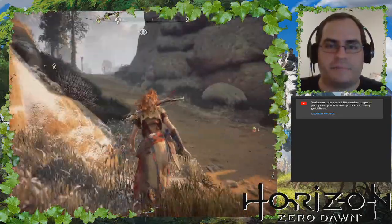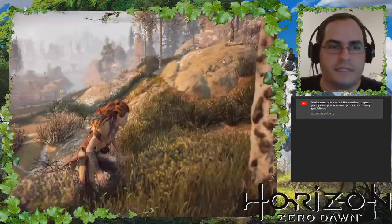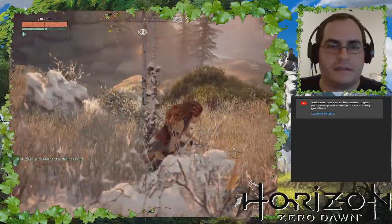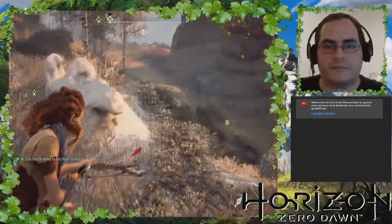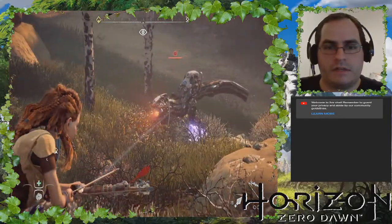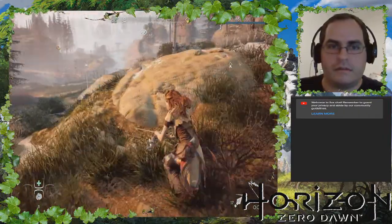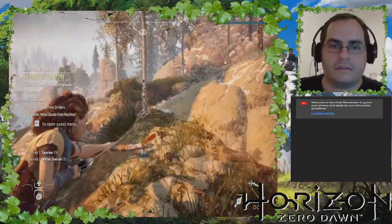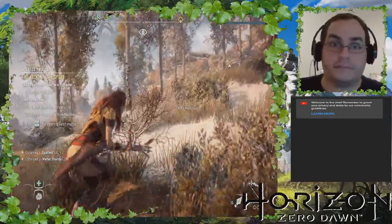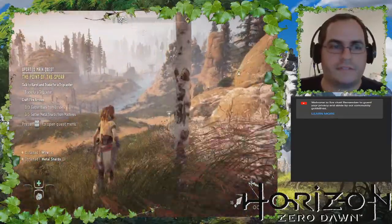Back it up — I was not prepared to come right in the middle of something. Let's hunt our first robot — and it's a watcher of all things. Well, that sucked. There we go. Not bad. We got the metal shards at least. Now we just need blaze from striders.